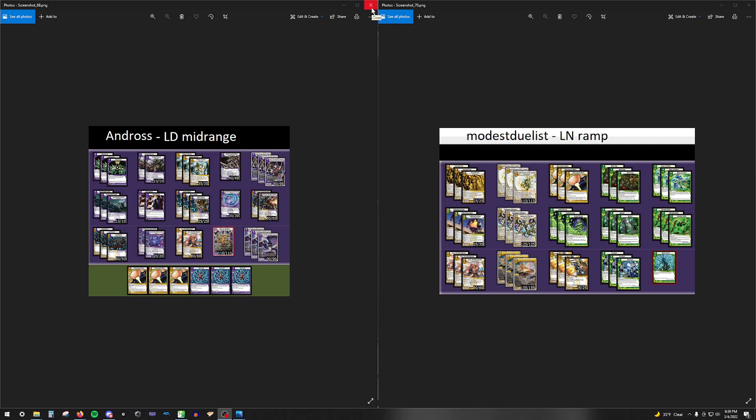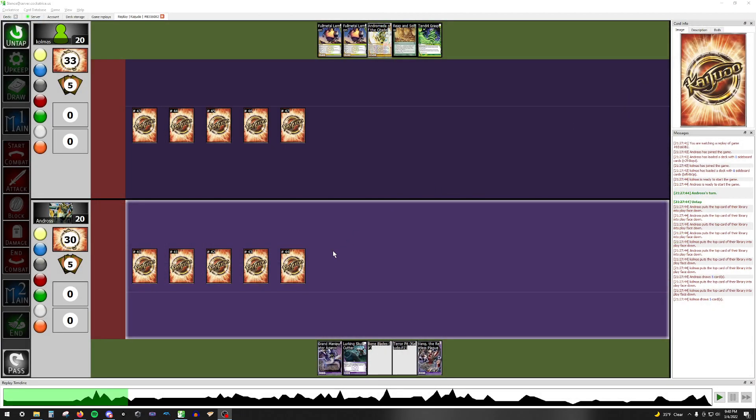Alright let's get into the match. Game one — skipping to draw — this is Bone Blades and this is Terapit. We're playing with different arts, the shiny premium versions. Andros wins the die roll and chooses to go first. His opening hand isn't great, lots of expensive stuff — the Bone Blades and Terapit are not very good here. Bone Blades can answer an Iron Will Tree at least, and he does have the Skull Cutter so he can start hitting shields right away.